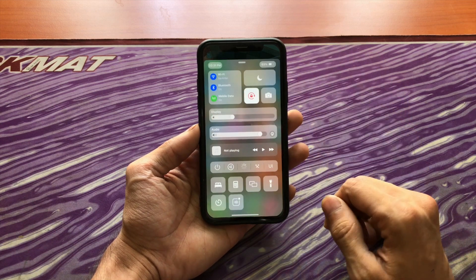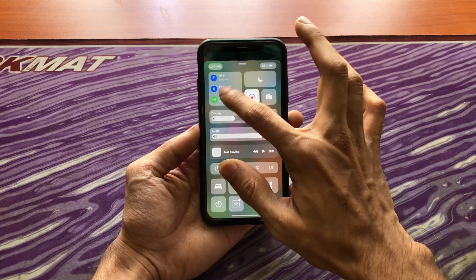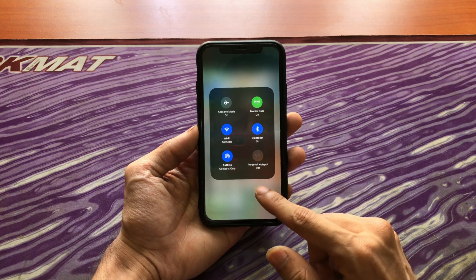If I open control center, you can see how similar it is to Big Sur. You have all the required modules right here. You can also tap and hold to show the airplane mode, AirDrop and personal hotspot buttons.